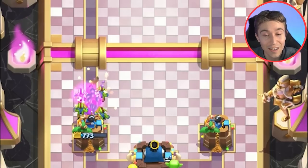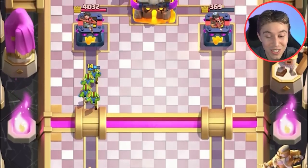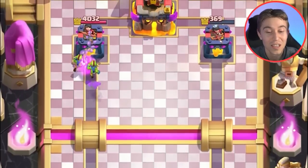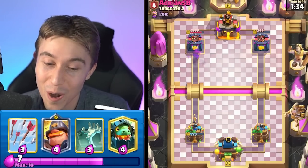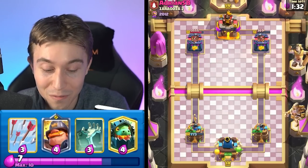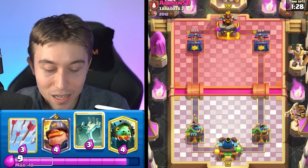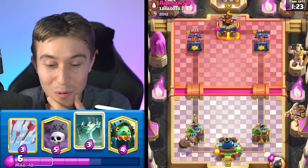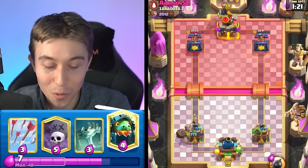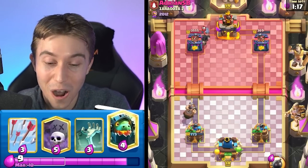Graveyard freeze — if you know that your opponent has four or five cost cards in their deck and they don't have any response to the graveyard skeletons on the tower, you're just gonna get way more damage than any other card they have because your tower will finish it off. His ram rider despite being a lot of elixir didn't do near as much as he was hoping for. Unfortunately the golden knight did pierce through and hit my tower with an overpowered dash, but you can't really stop a golden knight dash every time you want.